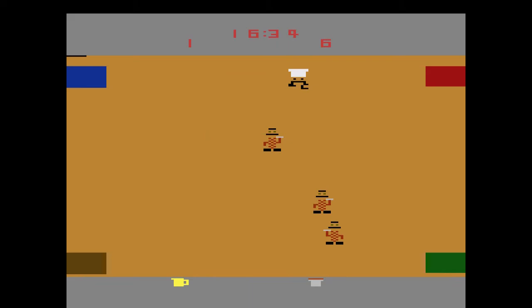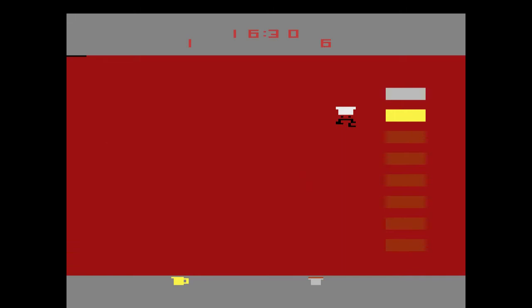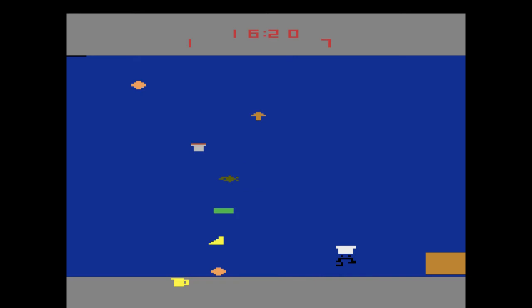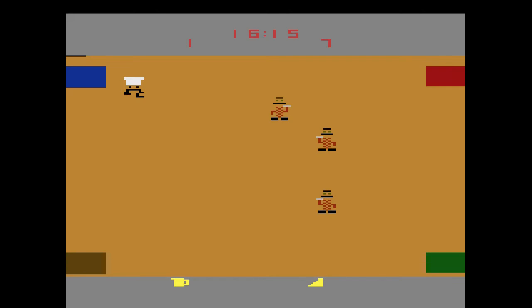In the later levels it gets real interesting, because not only do you have to get the right utensil — you have three: the pot, the bowl, and the measuring cup — but you also have to get the right ingredients. And sometimes the colors of the ingredients can be slightly different than what you're seeing. So it's pretty much trial and error.